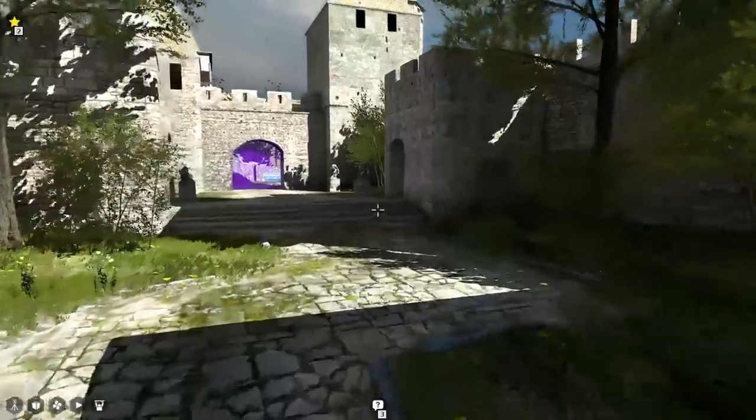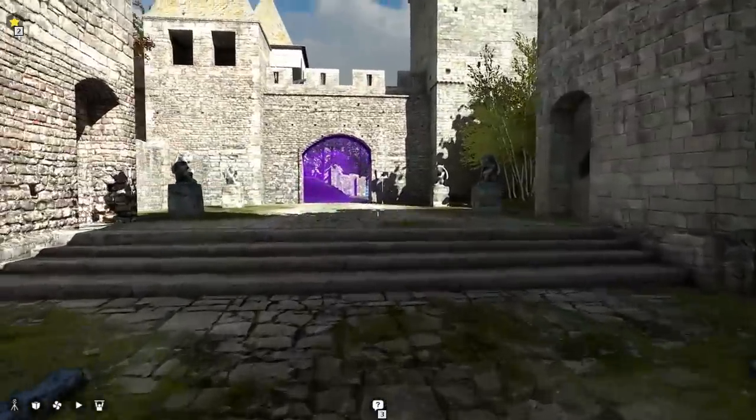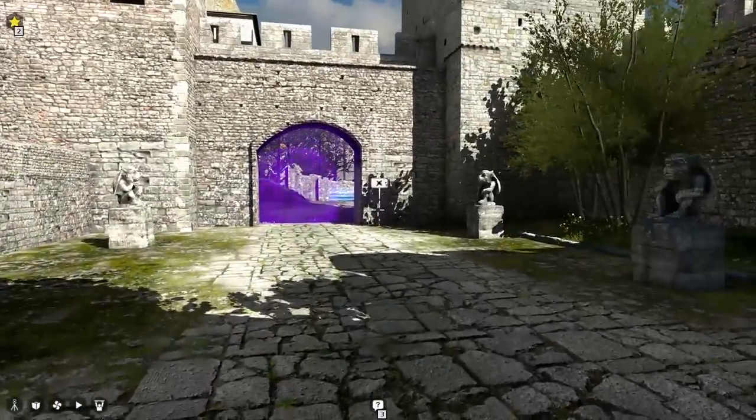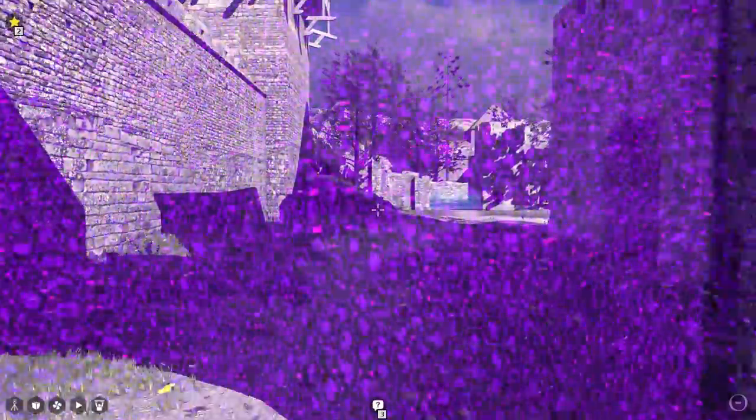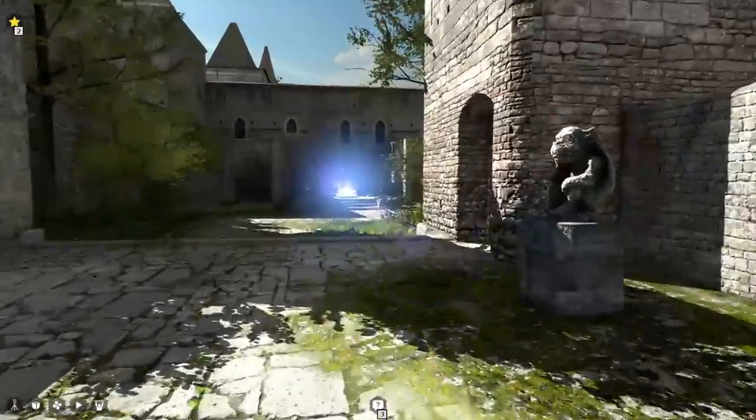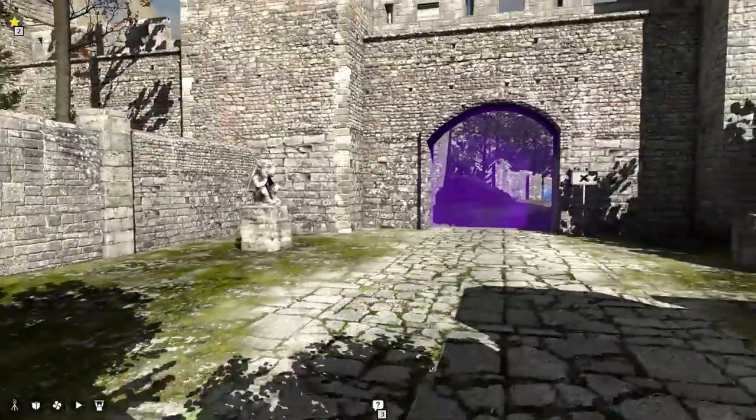Alright, now the first thing you want to do is you want to turn around and just immediately head over to these gargoyles here on this side. They're pretty much right by the stables puzzle. You want to look at these ones on the left hand side if you're approaching from the warp.